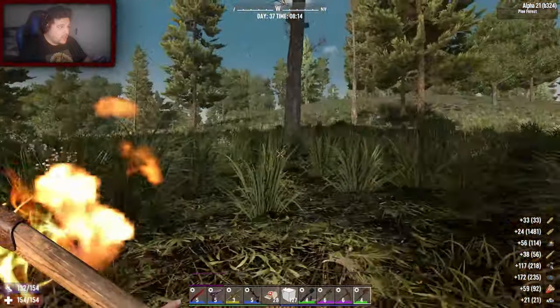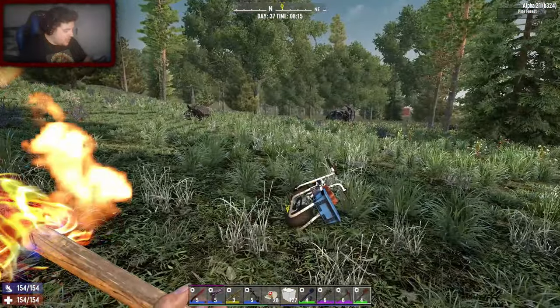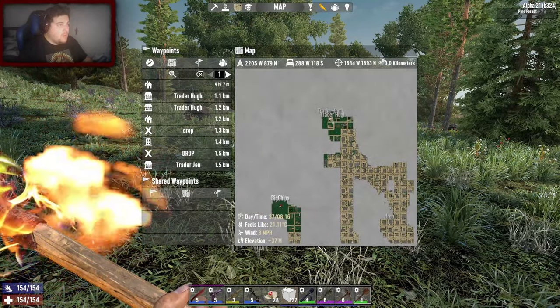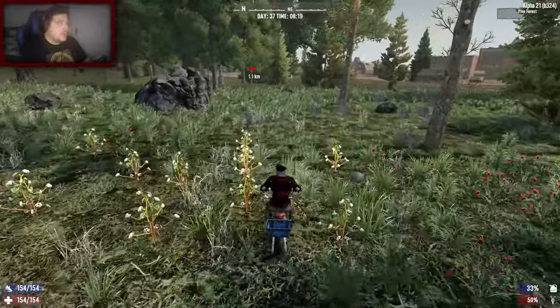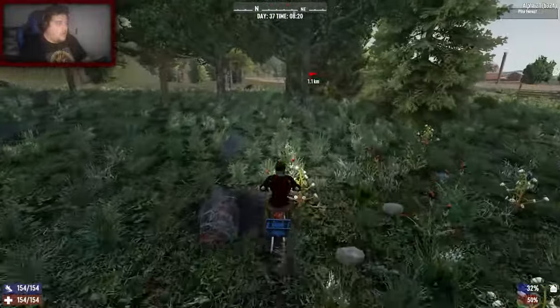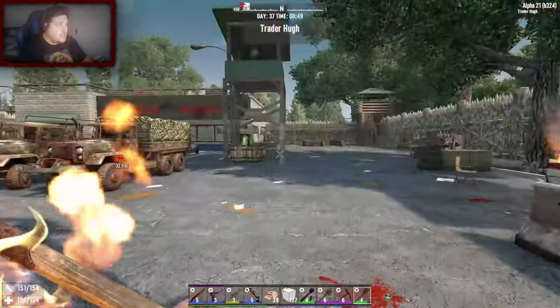Absolute shit, not good. Oh look, the weather cleared up a little bit - nice. Okay, well we managed to do that relatively quickly. I'm not far from Trader Hue - there are two Trader Hues because I spawned one in to try and make a thumbnail about a week ago. But we will ignore that if he is still there. And we've arrived - and he's open.